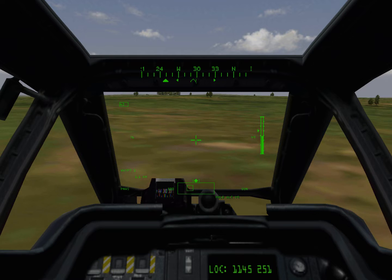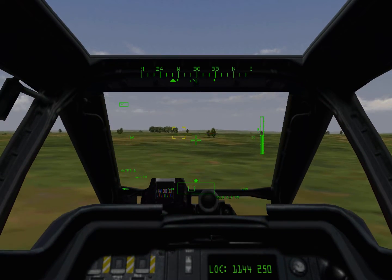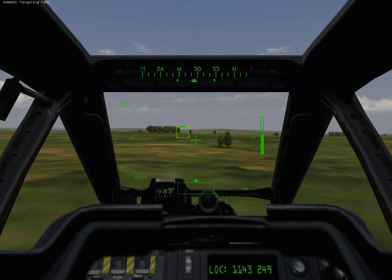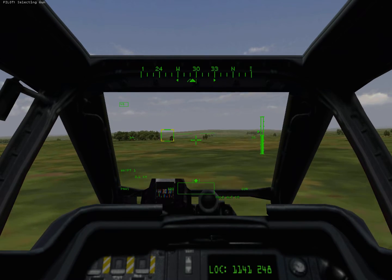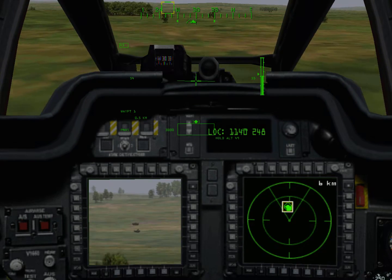There should be six infantry fighting vehicles about 1,000 meters to the west-southwest. Select cannon using the F5 key. The cannon will start in LOS mode. Use the hat or number two joystick button to place the reticle over one of the targets and pull the trigger. Use the zoom functions as needed. Kill three of the vehicles and ask for further instruction.